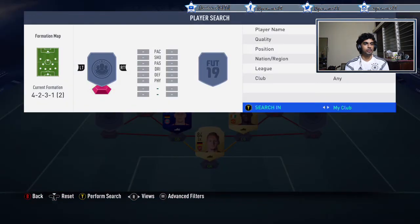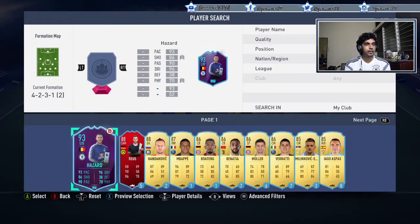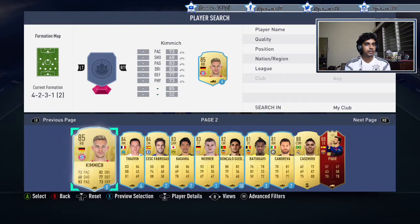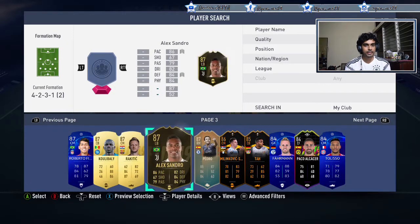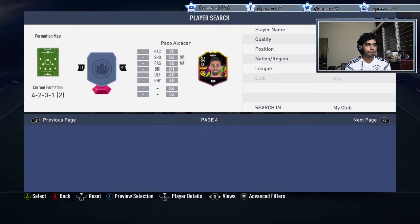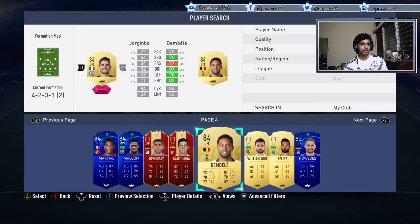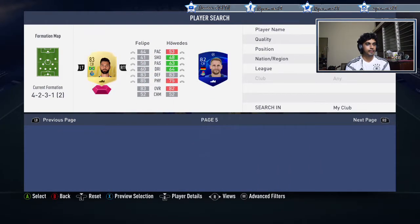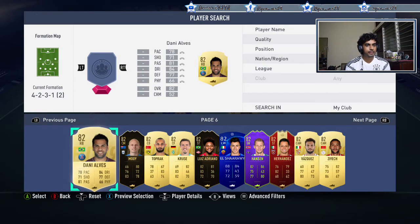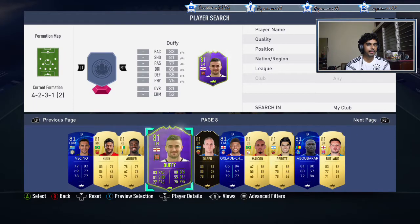Let's check what we have — just normal gold untradables. Casemiro is going to help us link Kroos in there. I'll put De Rossi, William Jose, Felipe, Danny Alves. Let's put Ori as well since I can use that right-back link.